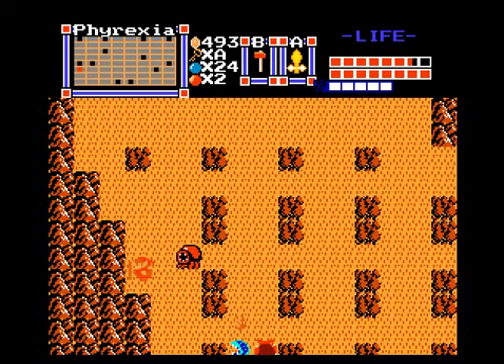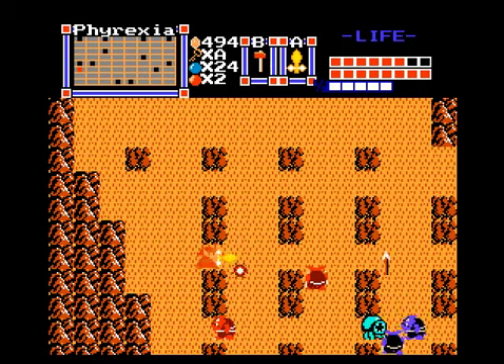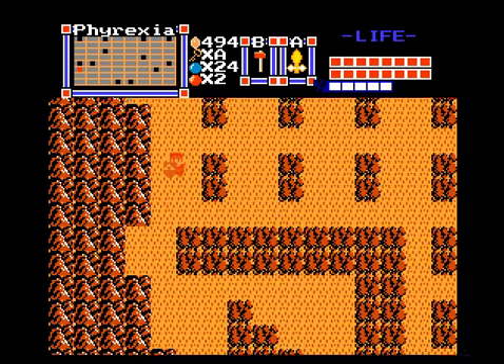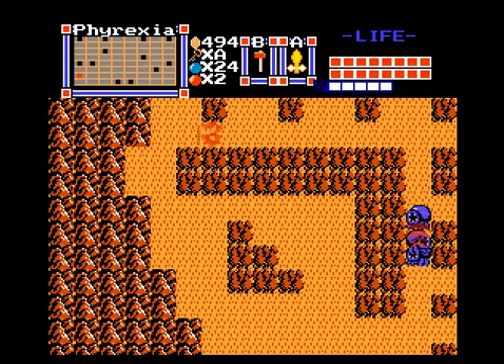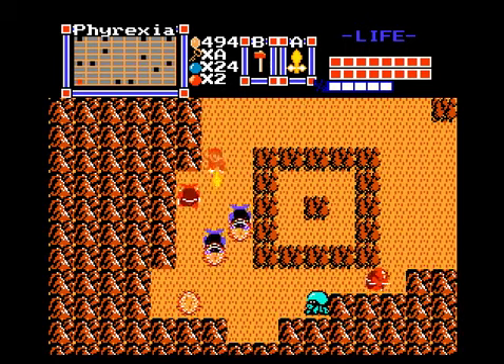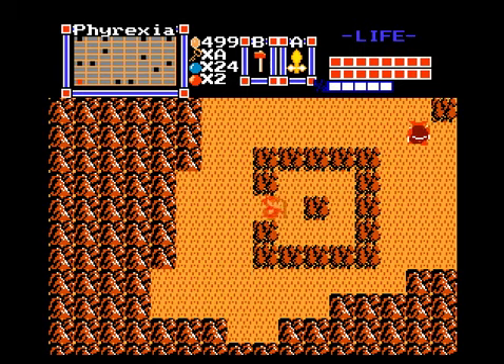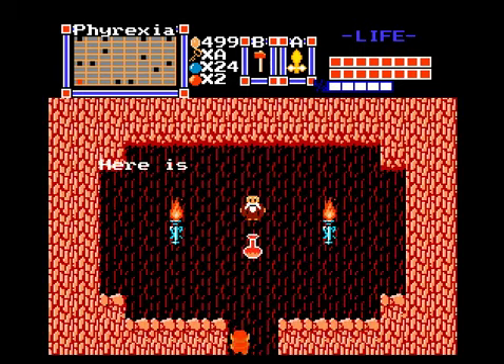On this screen: fighter snakes, octoroks, and moblins — kill them all. Back to full health, nice. I'm ready for all the nasties of Phyrexia now. This screen we gotta take it easy — got some Death Ockies down here. We're gonna locate what I believe is our final mana jar of the game. It's the center bush — you gotta hammer it down. There we go, here's another mana jar.